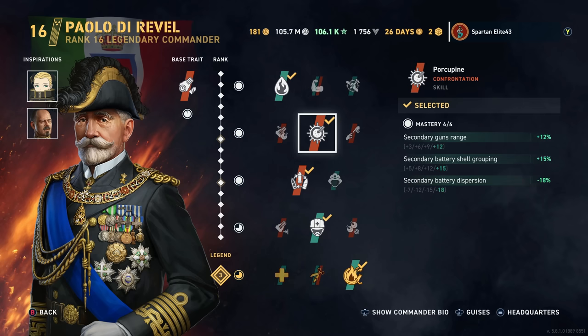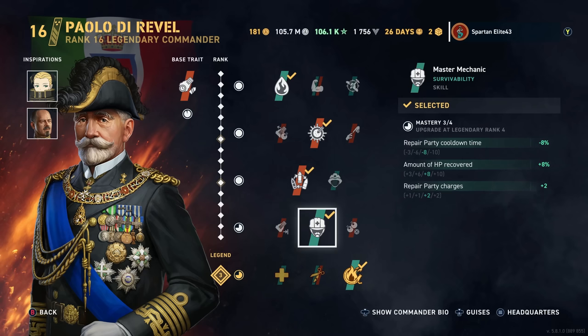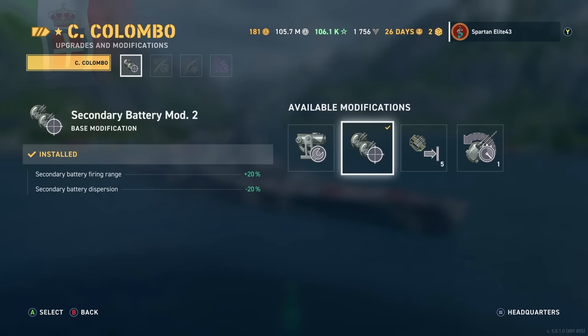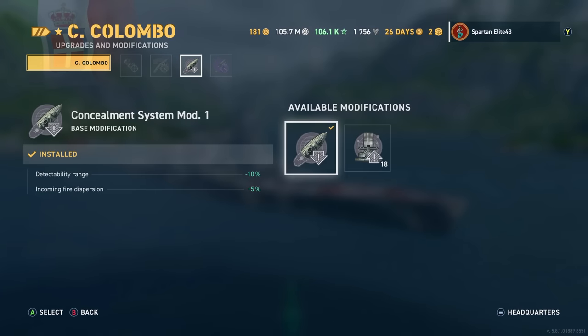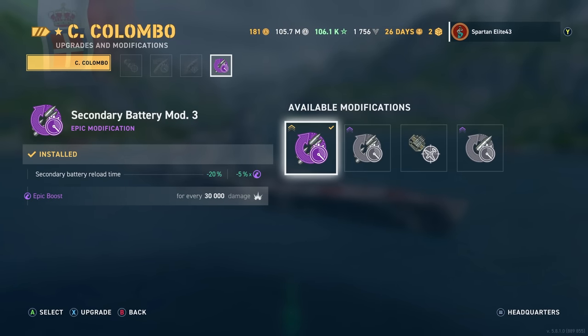We are running Not One for the Nuisance, Porcupine, On Second Thought, Master Mechanic, and Fight Fire with Fire. For the actual build-up, we have Secondary Battery Mod 2, Steering Gears Mod 2, Concealment System Mod, and the Epic Secondary Battery Mod 3 to get those secondaries going even faster late game.